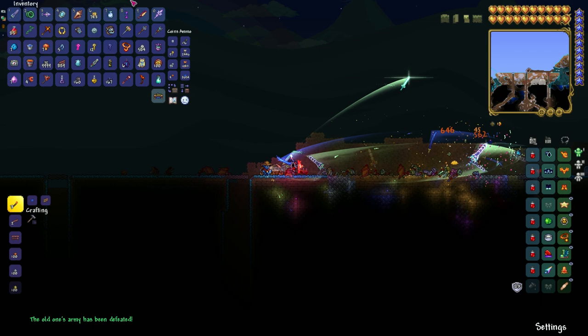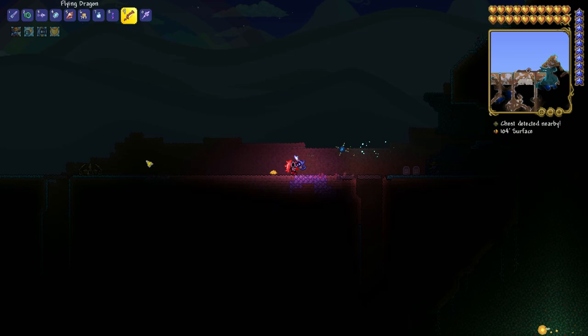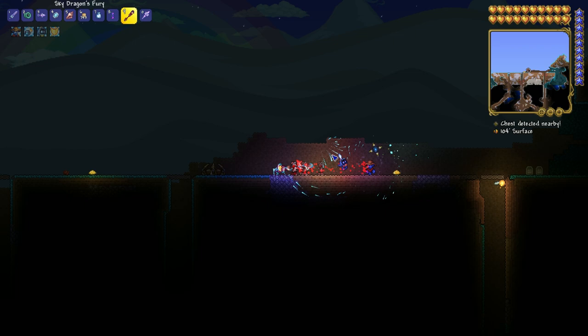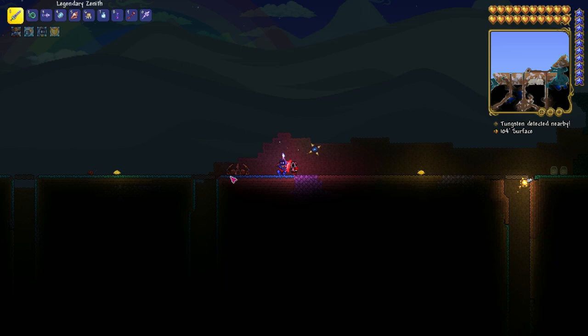What did we get? We got Sky Dragon's Fury. It's not what we wanted because we want actually Flying Dragon, but it doesn't matter guys. We have to just summon it again and again. That's why I said at the beginning we have to buy it I think twice or something — this Eternal Crystal. But this also isn't looking that bad.